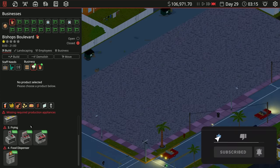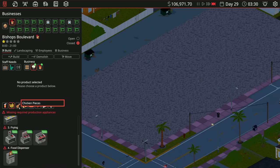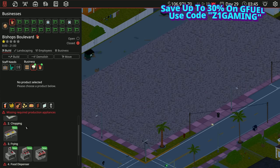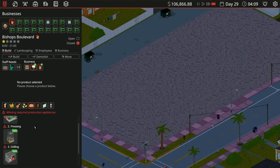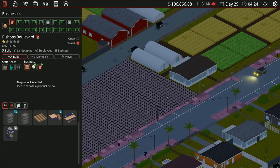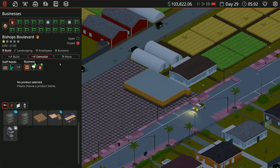So we've got soda machines, fries, chicken pieces, chicken nugs, and chicken burgers. Our kitchen area is going to have to be massive. Let's get our storeroom in here — actually, I want it two blocks away. We'll put a nice big storeroom in right there and demolish that piece.